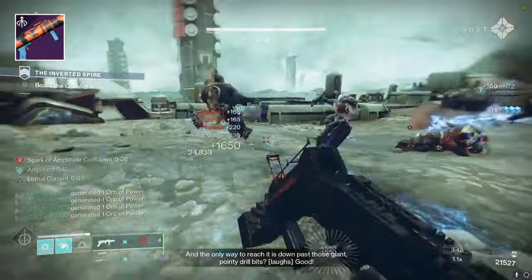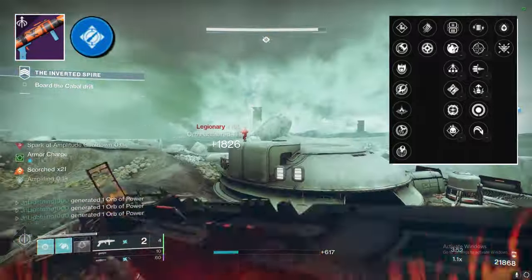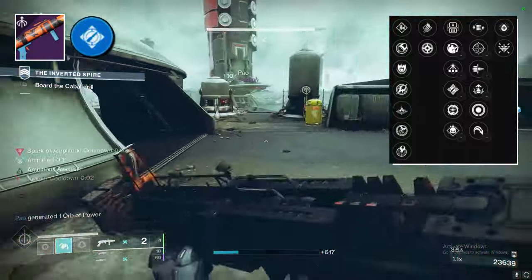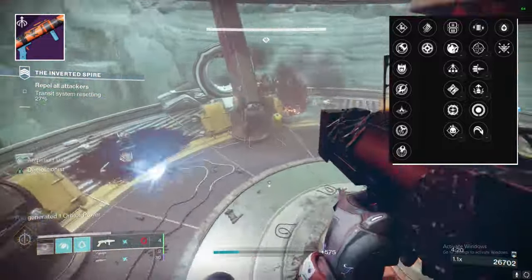Undercurrent is stacked in the third column with great options. While most people are going to opt for Ambitious Assassin in the third slot in order to have two rounds in the mag after a kill, I don't think any of the third column perks are bad. In fact, you can't go wrong with any of them.